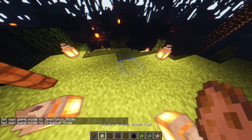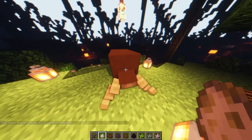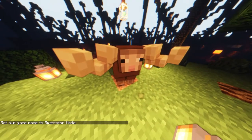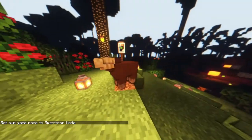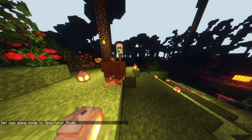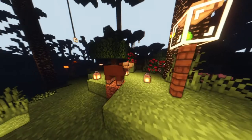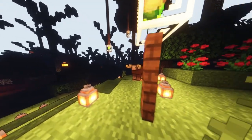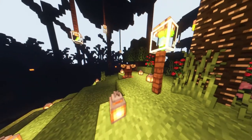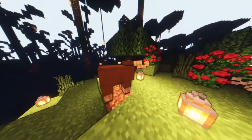Next on the list we have the Big Horn Sheep — a mob added by the Twilight Forest. The Big Horn Sheep drops two wool blocks upon shearing and one wool block if it is killed. They spawn in a variety of colors. It's basically a sheep but with big horns, as the name suggests.